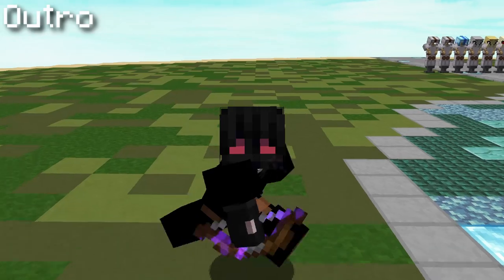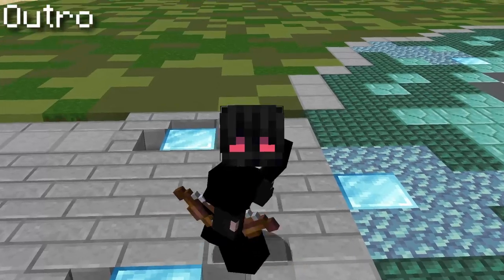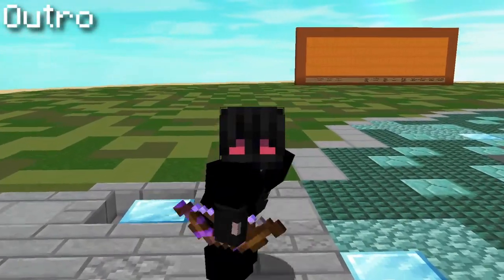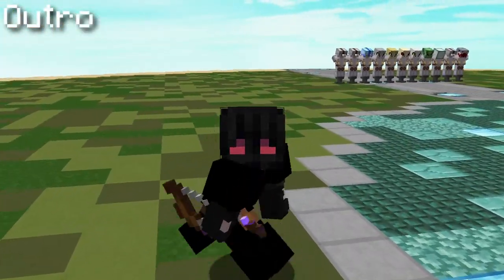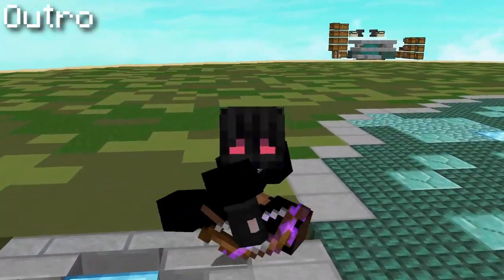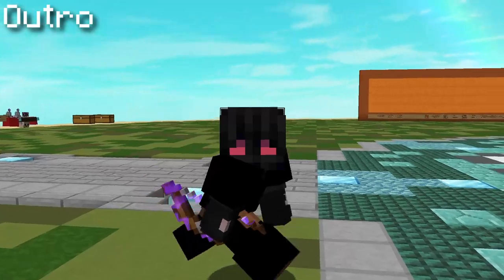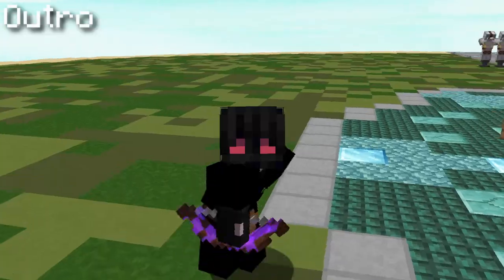Shadow assassin is a pretty good set overall, however it won't compare at all to the later armor sets in the game. I know what you're thinking — it's supposed to be a filler set — but it costs 46 million coins when you can just spend 82 million coins on a three-quarters necron and do more damage while also having way more EHP inside dungeons. Shadow assassin is very good all the way up to Cata 24, but past that you should really try focusing on getting necron, purely because of the damage and survivability you get from it.